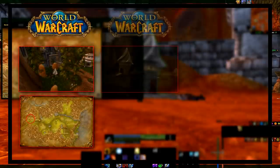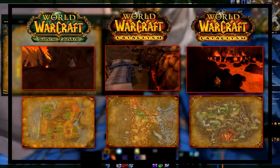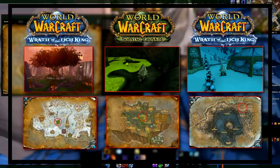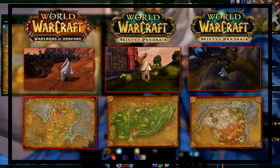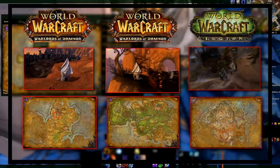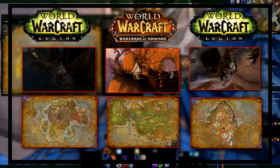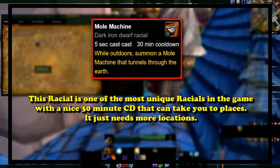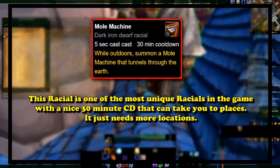There are Mole Machines in 17 zones, with usually 2 or 3 per continent. Locations include: Aerie Peak in the Hinterlands, Blackrock Mountain, Netherguard Keep in the Blasted Lands, Un'Goro Crater, the Southern Barrens, Mount Hyjal, Blade's Edge Mountains, Shadowmoon Valley, the Argent Tournament Grounds in Icecrown, the Ruby Dragonshrine in Dragonblight, Stormstout Brewery in the Valley of the Four Winds, Kun-Lai Summit, Blackrock Foundry in Gorgrond, the Elemental Plateau in alternate Draenor Nagrand, Neltharion's Vault in High Mountain, and the Broken Shore. Being able to go to so many places with only a 30-minute cooldown makes this one of the best and most unique racial abilities ever added to the game.